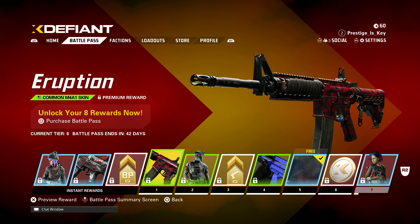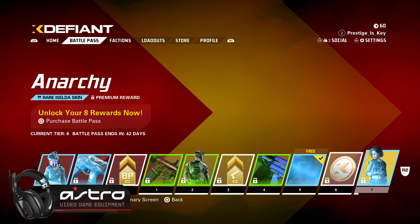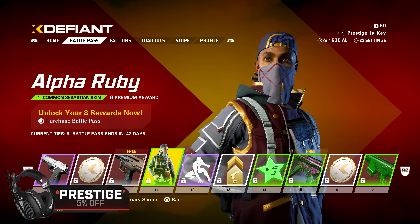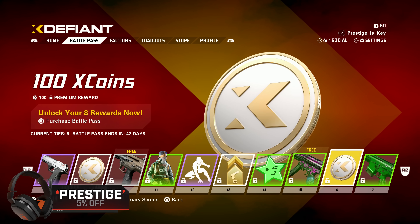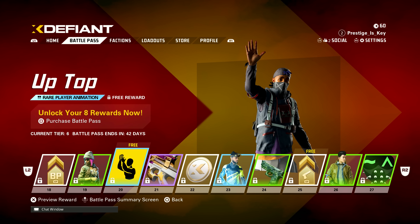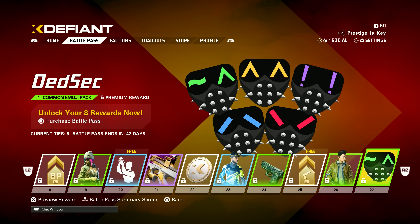For 700 coins — that's around $7 — you actually get access to 50 different items. Some of these items include Weapon XP boosters and Battle Pass XP boosters, and you get X-Coins back in return. If you buy one Battle Pass, you can actually get the next Battle Pass with the coins you earn. So if you're never buying bundles, all you have to do is buy it once and you'll be good to go for the rest of this game's life if they continue doing it this way.